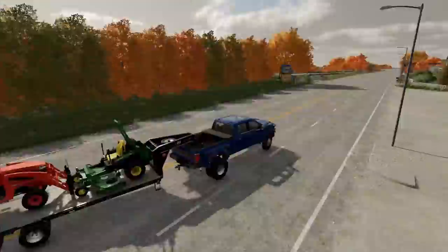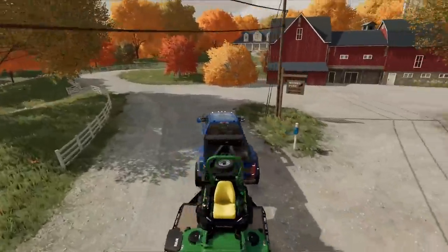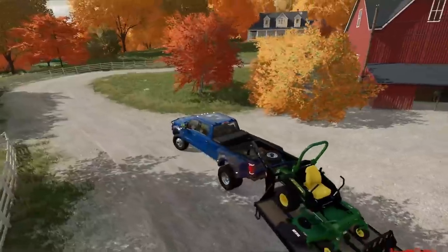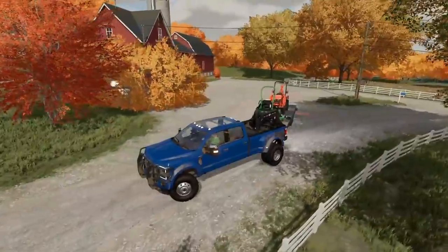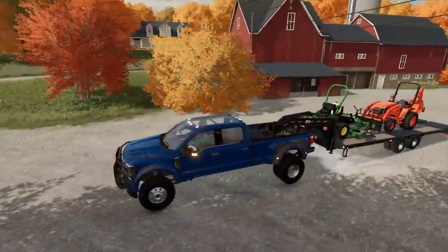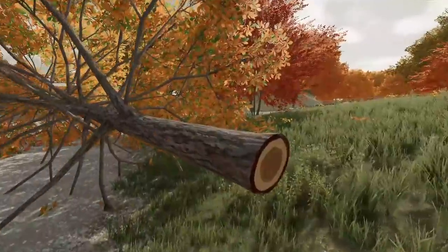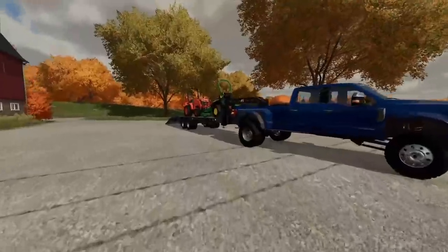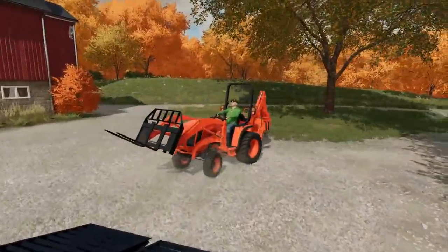Dang deer still messing up the grass on my lawn - can't get rid of them. Well, here we are at the job site. There's definitely a few trees down and the lawn definitely needs to be mowed. We'll back in here and get to work. First things first is getting those trees cleaned up, because we can't really mow around them. The owner said we just have to put them in the back - we don't need to dispose of them off-site.